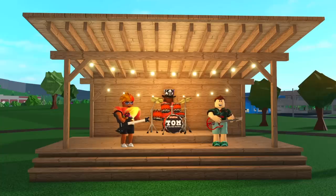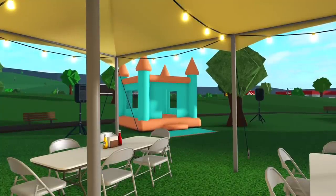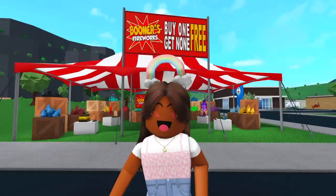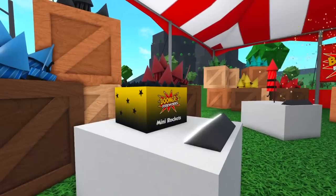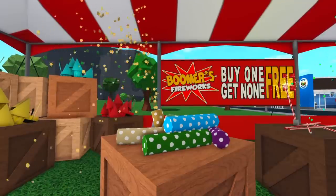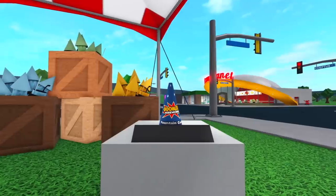There's a little picnic area so you can sit back and enjoy Tom and the Beat Builders. And then last but not least, there's a bouncy castle and a pop-up tent with a couple tables and chairs. Now let's head over to Boomer's Fireworks. If you've been playing Bloxburg, you already know the drill — buy one, get none free. Per usual, we have the mini rockets, the standard firework, confetti poppers, sparklers, multicolored confetti poppers, a huge rocket firework, and last but not least, the fountain cone.